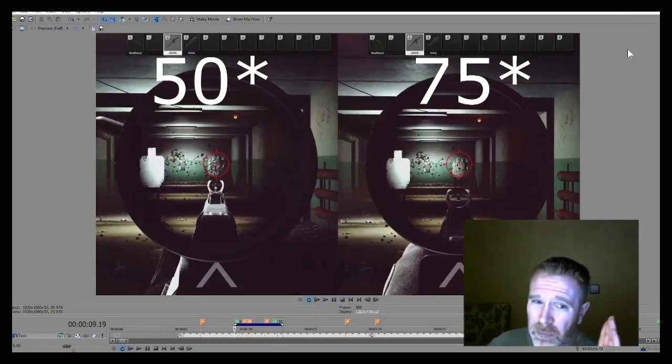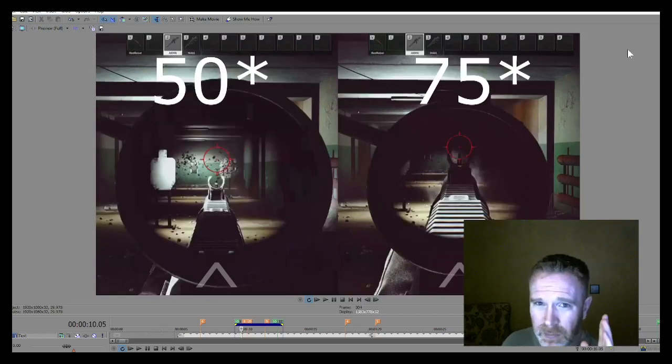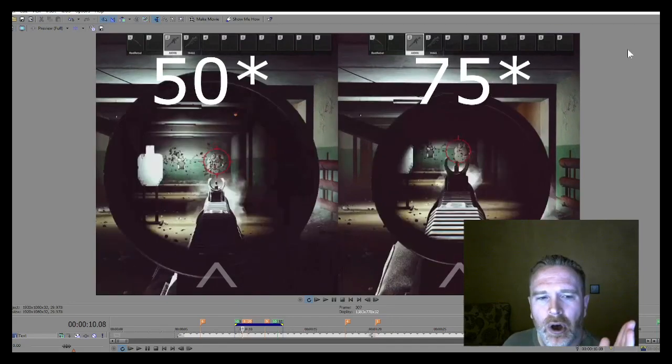Right away those look pretty different from one another, but they're also very similar in some ways that might not be immediately apparent. If we take a look at the 75 FOV that muzzle seems like it's kicking much higher, but if we look a little bit closer, things start to get interesting. On the right-hand side, pay attention to where the reticle is pointing — the shot breaks and it impacts right where the reticle was indicated.